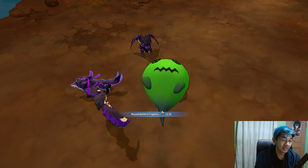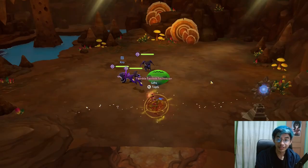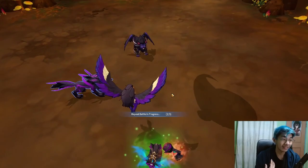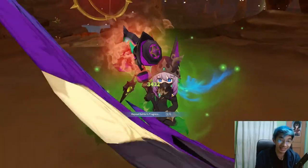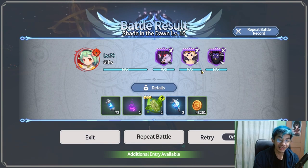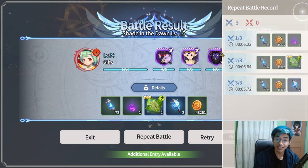Another good change for repeat battle: it no longer shows you the result screen every time you finish one battle. It auto-repeats first and then shows all the results and rewards at the end once all repeat battles are done. This is another great quality-of-life change that makes everything much faster. It shows you the detail after all the battles, and you can also check the repeat battle record to see drops per stage and any fails or successes.